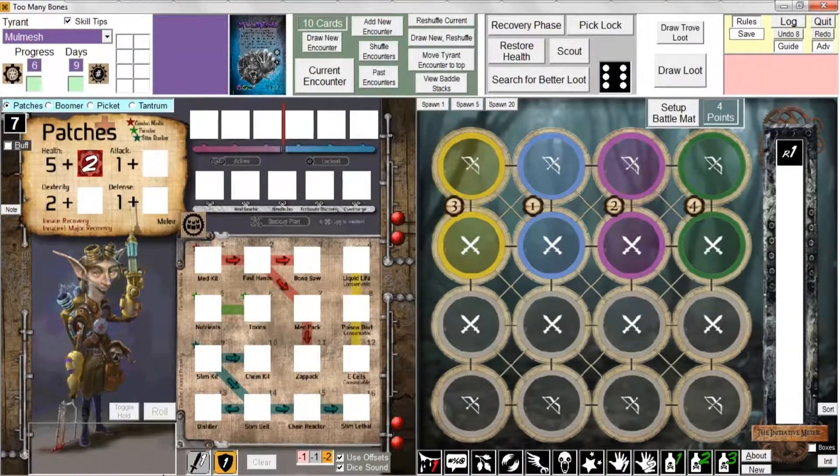Chapter nine: the recovery phase. I've reset things a bit - taken away all the skills, reset the game so I haven't even drawn the first encounter. I want to step back and do a little overview and then get into the recovery phase. We're in greenhorn mode here.